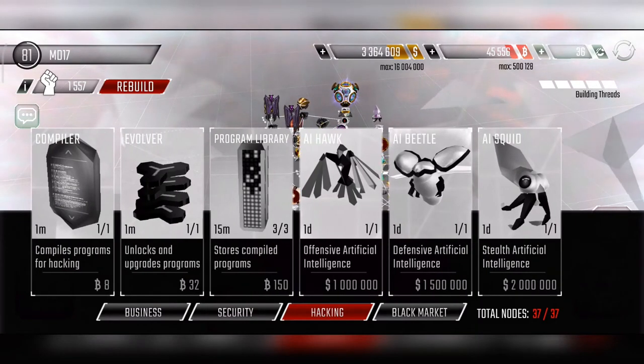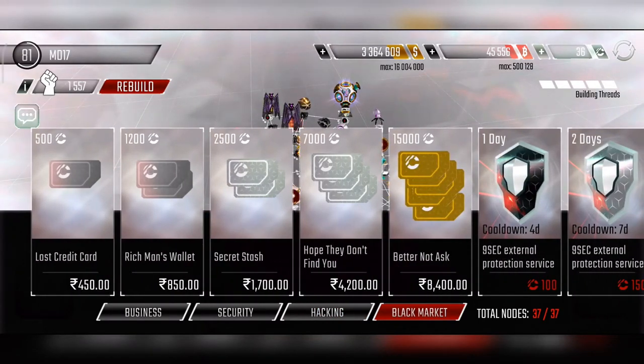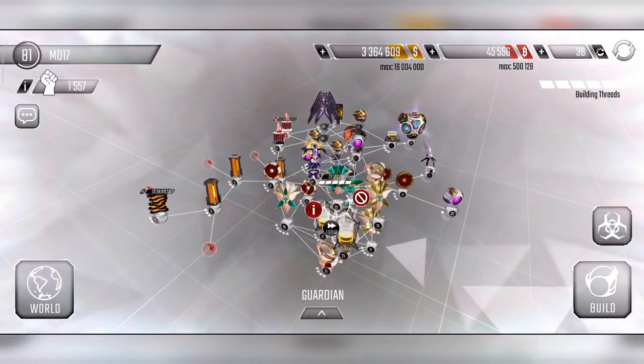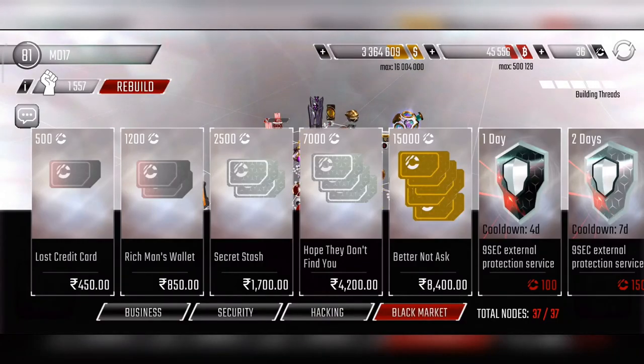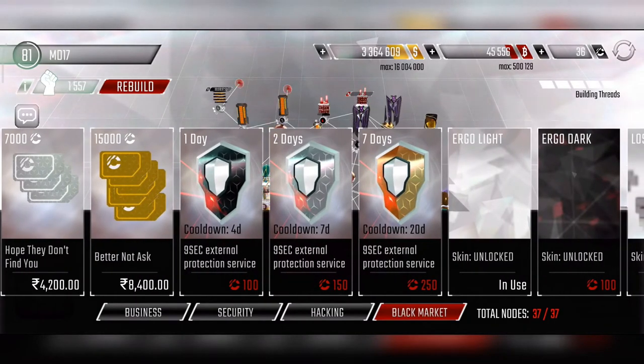We can purchase AIs in the hacking section. In the black market, we can buy credits as a boost, but honestly, credits are really expensive. A 10-day upgrade costs around 1,300 credits — that's roughly 850 rupees, so more than 10 to 12 dollars just to upgrade a single node to its max level.